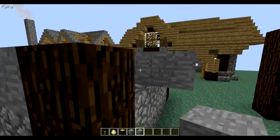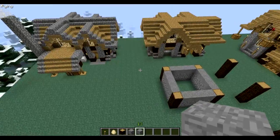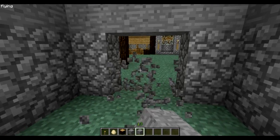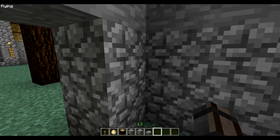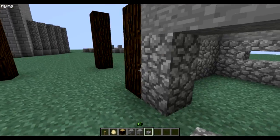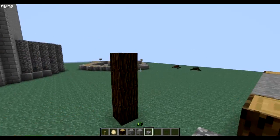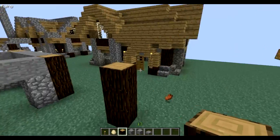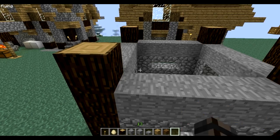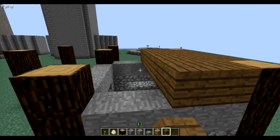It's probably gonna be bigger than the blacksmith — and I think it already is, yeah it is. So here we're gonna have a door. I'm gonna grab my slabs, and here you'll have a stair going up to the next floor. I'm gonna grab my jungle planks to make a second floor — second floor's floor, which is kind of what it is.